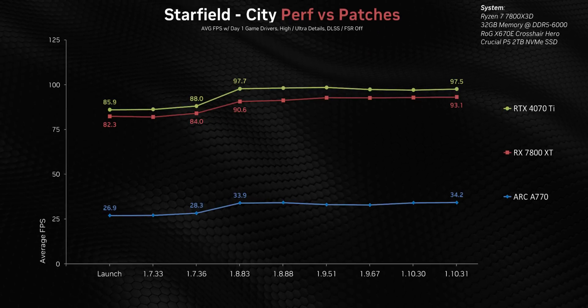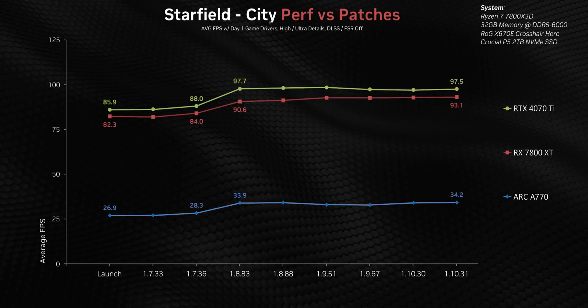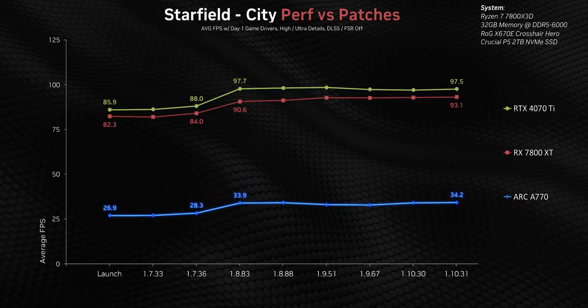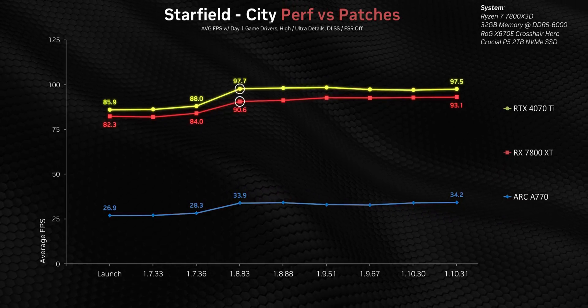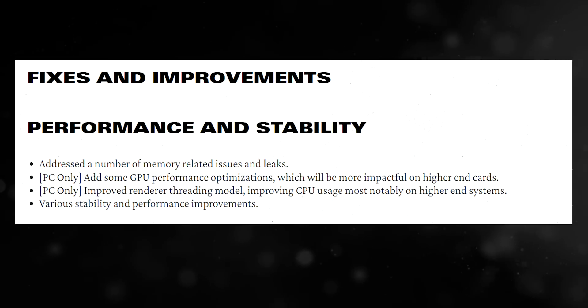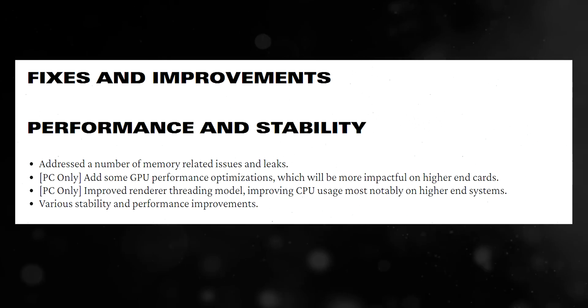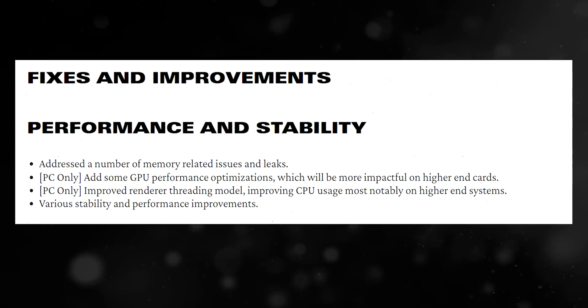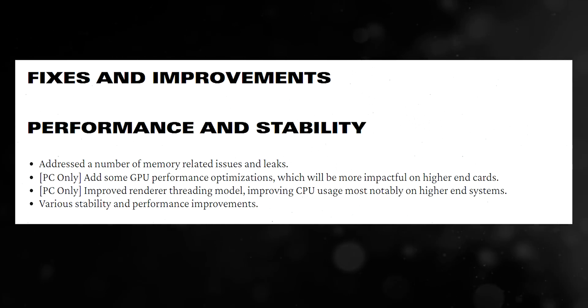Starfield is an interesting one since it got a pretty big performance bump a few weeks post-launch — for some GPUs at least. The effect on the A770 was relatively minimal, whereas AMD and Intel benefited from much larger increases. All of this was rolled out in patch 1.8.83, which targeted specific GPU categories, fixed some memory issues, and added better CPU scheduling. On a side note, this patch also added DLSS and Reflex.